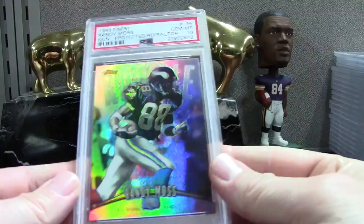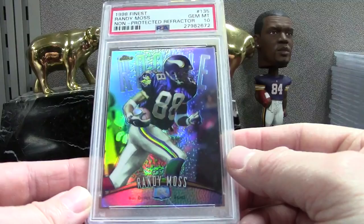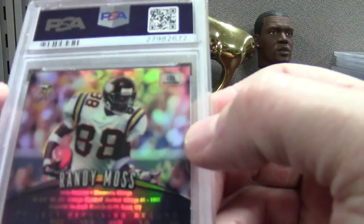Oh, this is sick guys — this is probably one of the top five coolest cards in the order. Moss 1998 Finest with no protector, PSA 10 — that's a refractor, that's just filth. The back looks so obviously superimposed. Look how big his shoulder pads are — looks like that game from the late 90s, NFL Blitz.